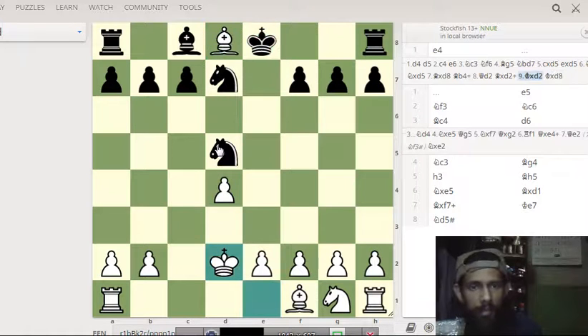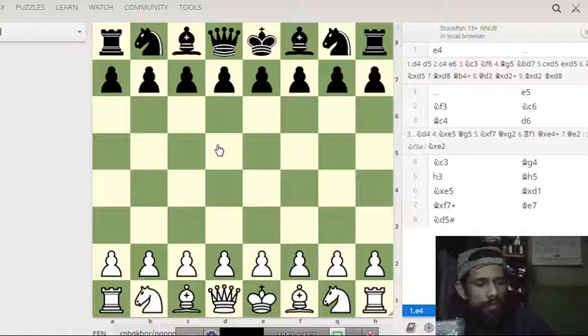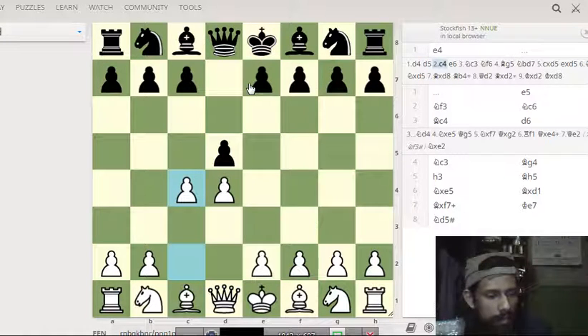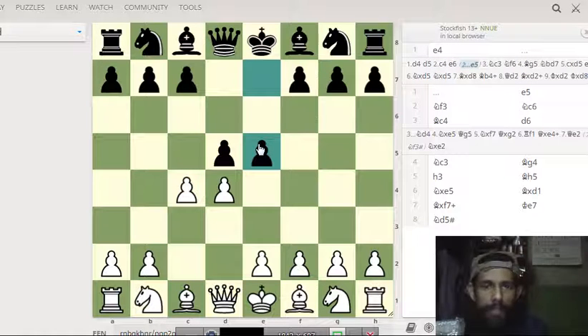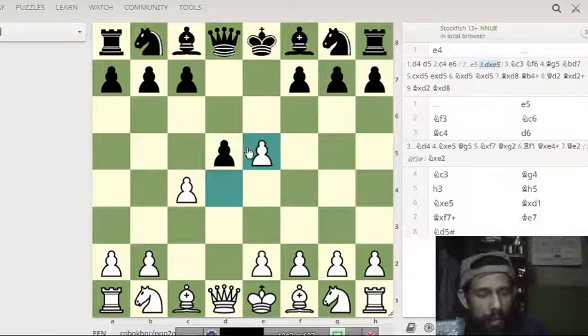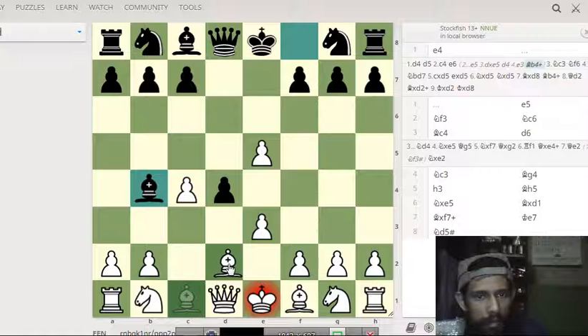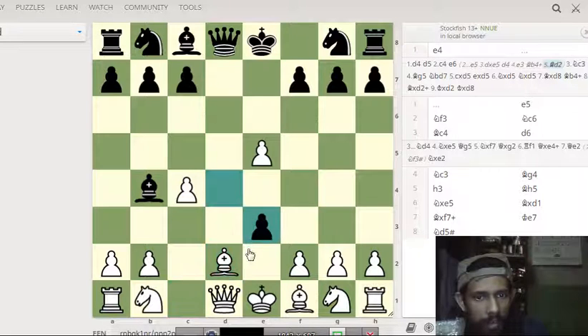Next is the Lasker Trap. It starts with d4, d5, c4, and e5 — the Albin Counter Gambit. Black offers a pawn on e5, white captures, and then d4 by black. White attacks with e3, then bishop b4 check. Don't capture the pawn as the queens will be exposed. Bishop b4 check, and if white defends, there is a nice sacrifice — bishop captures the pawn on e3.